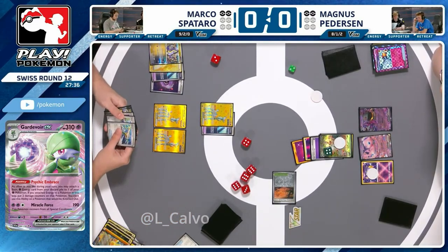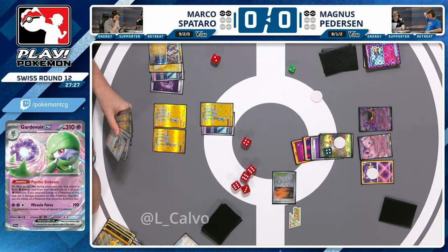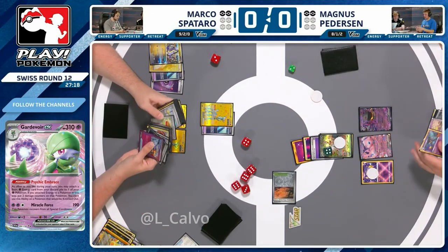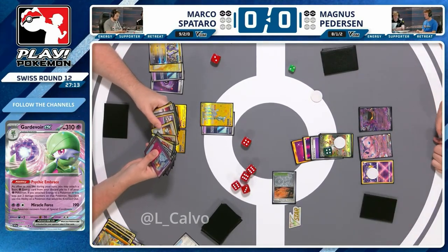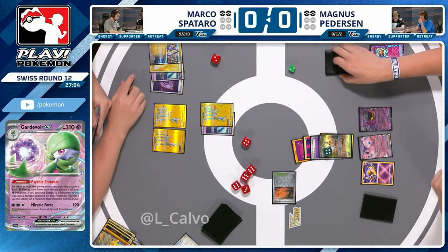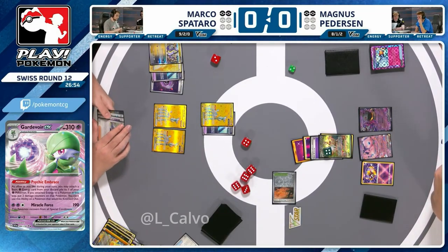Magnus just has to dodge the combination of an energy plus either Arven or Boss's Orders for Marco to win the game. We only have Arven — so do we see energy? We've got Arven and an Electric Generator. But the generator can't attach to Miraidon — it's a Dragon type. We don't have the easy combination. His hand is just a lot of Pokémon. Arven can help but it's not going to win the game immediately. You need a tool that gives you an energy, and that doesn't exist right now.